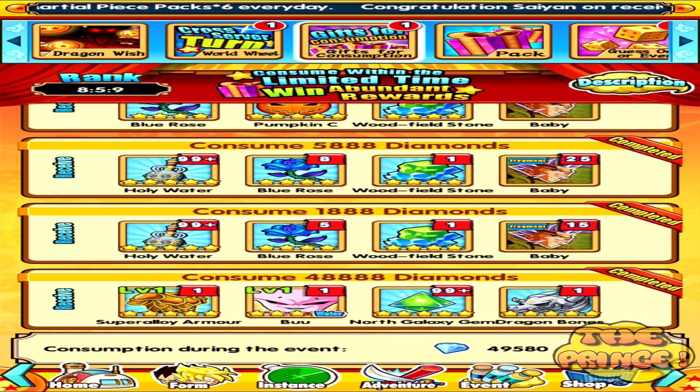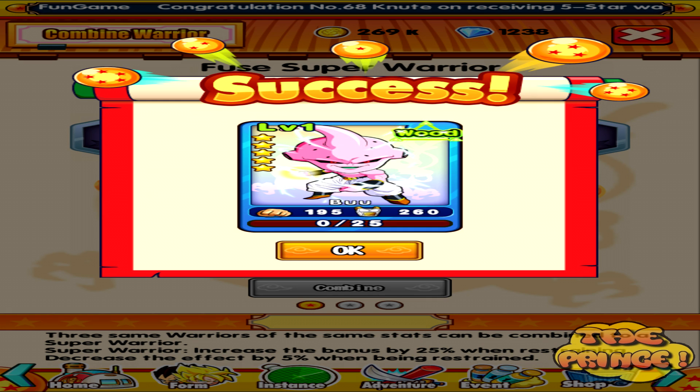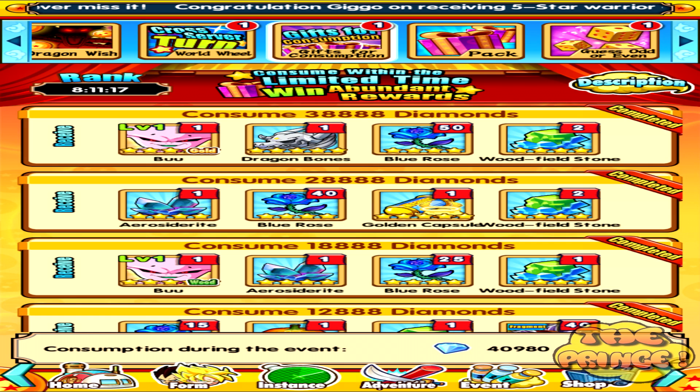I ended up getting three Kid Boos. So I now have a super event card Kid Boo, which is great. I've got two event cards out of this thing. I've got a ton of wood-filled stones. I'm showing on screen now guys - should be showing on screen.